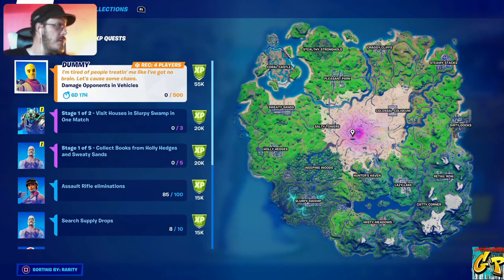Other challenges include: collect books from Holly Hedges and Sweaty Sands, consume shield potions, destroy slurp barrels, search chests in Slurpy Swamp, gain max shield in a single match, and get eliminations with zero shield. That looks to be all of the Week 7 purple challenges available to us.